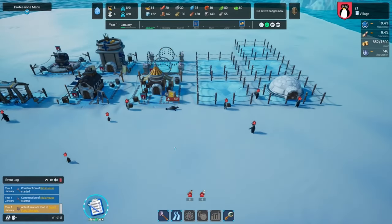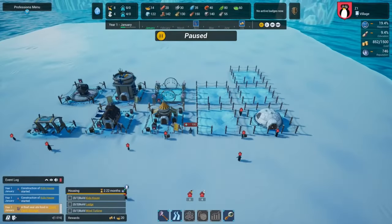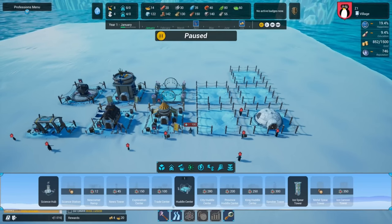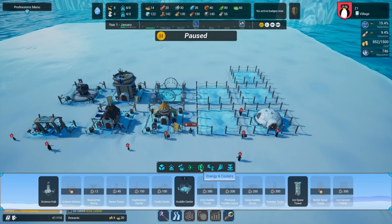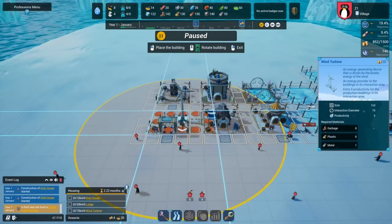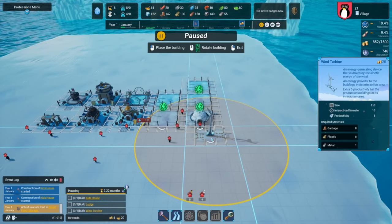Welcome to a realm where the charm of penguins transforms the traditional city-builder genre into an enchanting winter wonderland adventure. United Penguin Kingdom Huddle Up isn't just a game — it's a captivating journey into a world where these adorable creatures reign supreme. Here, strategy meets cuteness, and every decision you make echoes through the icy landscapes shaped by your very hands.